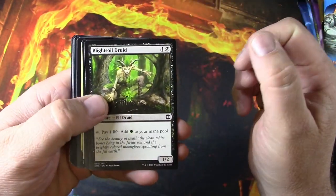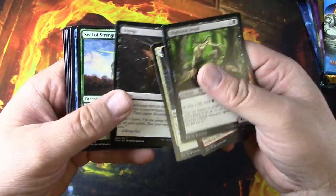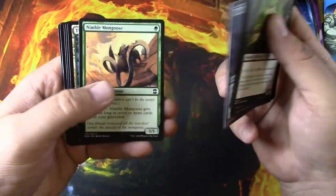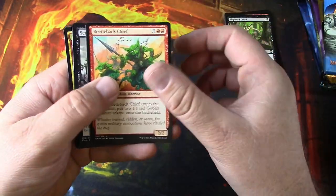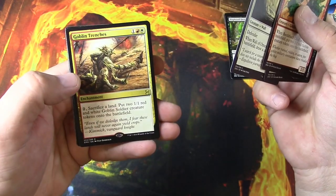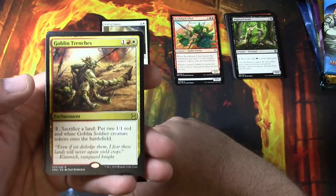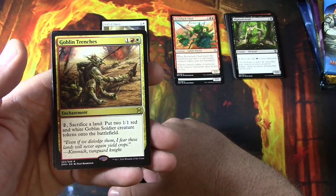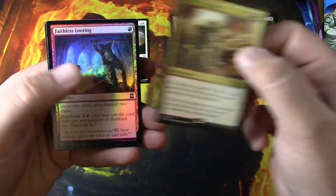Scanning up the rares and seeing if they're worth anything. We got humble, duress, some masters commons, masters uncommons, beetle back chief, sing gear autocrat, wall of omens, and goblin trenches. The wall of omens might be okay — enchantment, pay to sacrifice a land, put one red and white goblin soldier creature tokens onto the battlefield.